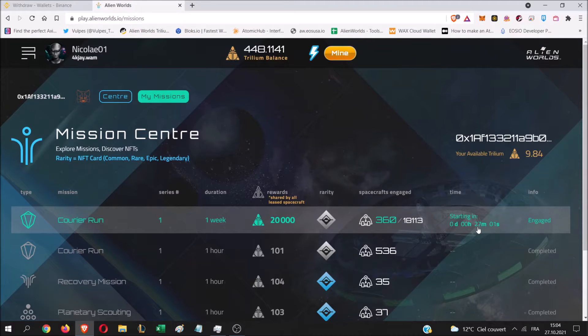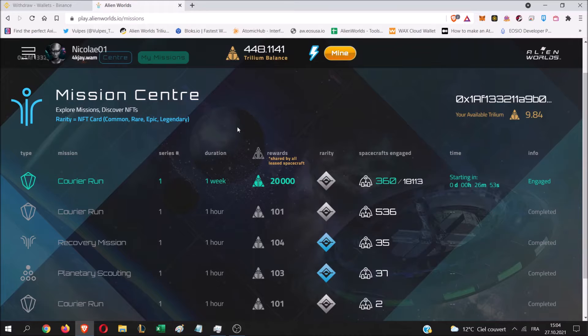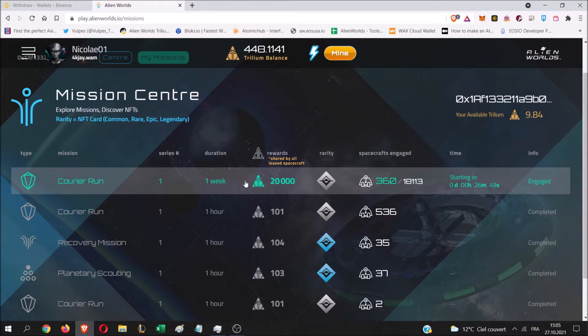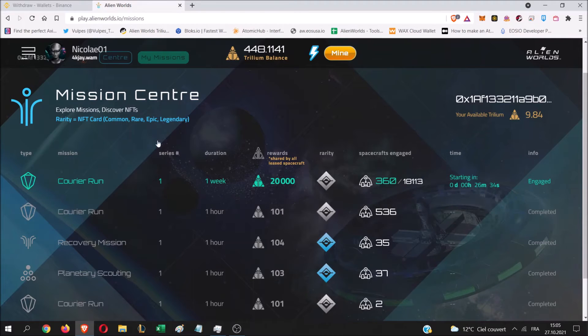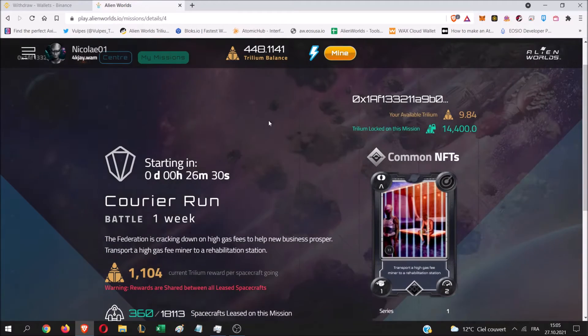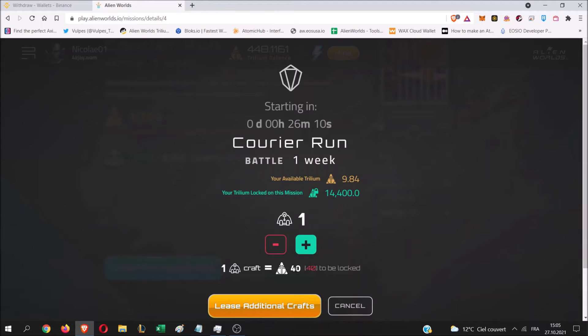We have only 27 minutes ahead, so hopefully we can make it. You can see different missions here — in green/turquoise this mission is available and starting in 26 minutes, while other missions are completed and no longer accessible. If you click on a mission, it brings you to a page telling you that every spaceship you send will earn 1 trillion TLM per spaceship.